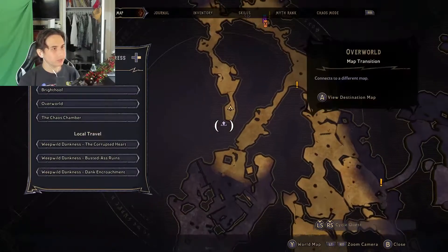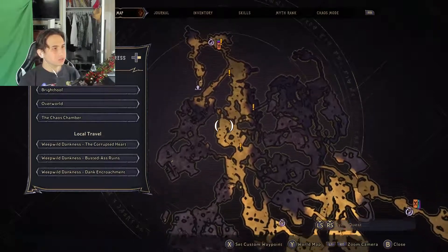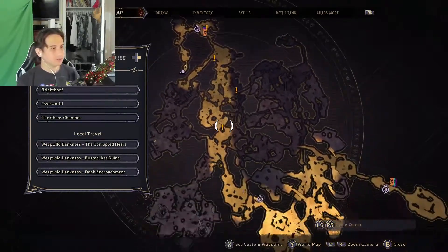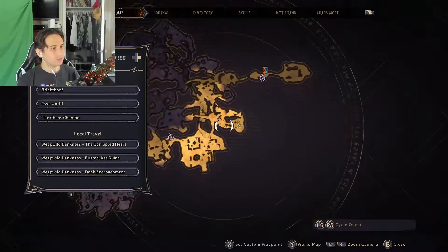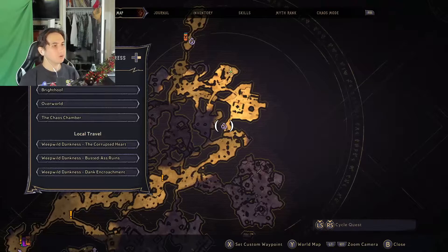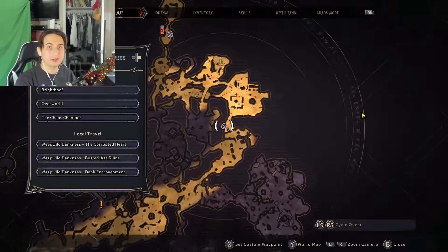So when you get here, you're gonna spawn right here and you're gonna run. Don't go this way — I accidentally went that way, that was a dead end. Run and head over to this right here. The fast travel point that you want is this one — it's called Busted-ass Ruins. Pretty funny.